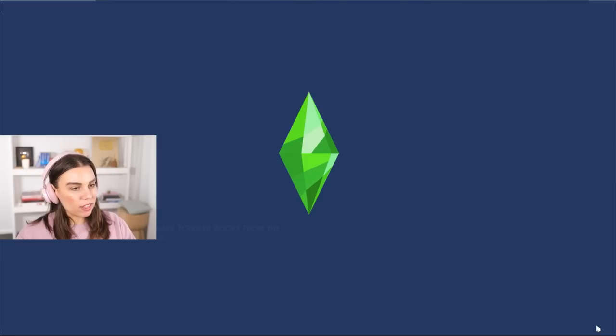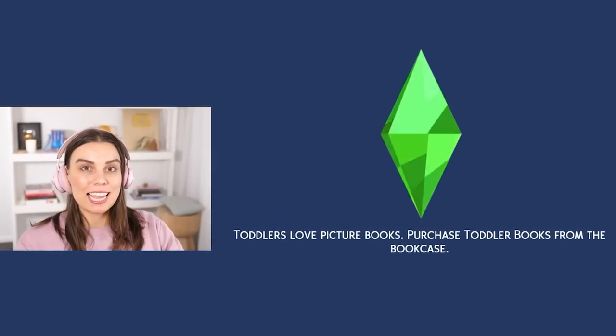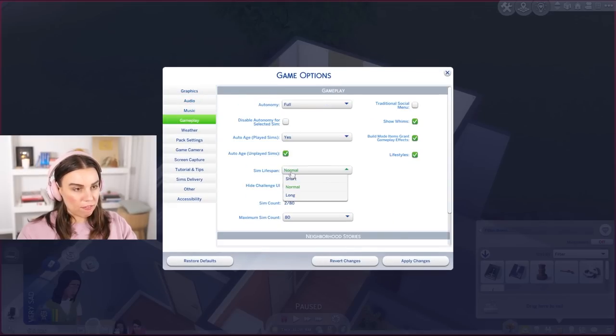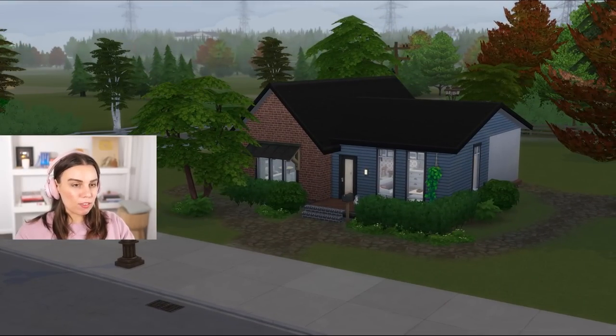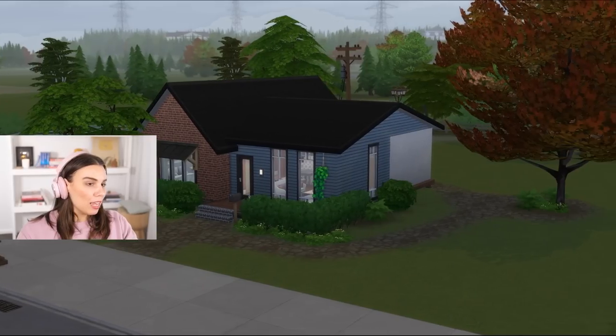If you're not familiar with the legacy challenge, basically the aim is to get to 10 generations within one sim family. There are numerous websites online with full-blown point systems and rules, and it can become quite complex. But I just want to try and have 10 generations. For starters, we should put the gameplay lifespan to short, because that makes the most sense for doing a speed run. And this is our cute little starter home in Brindleton Bay that I've built — just let me know in the comments if you want a speed build of this.